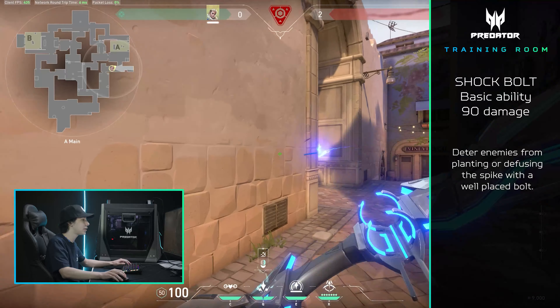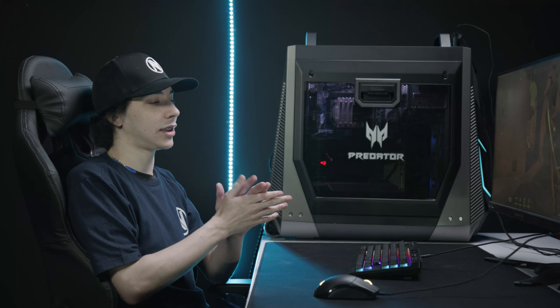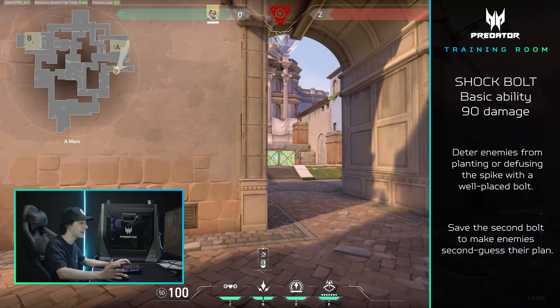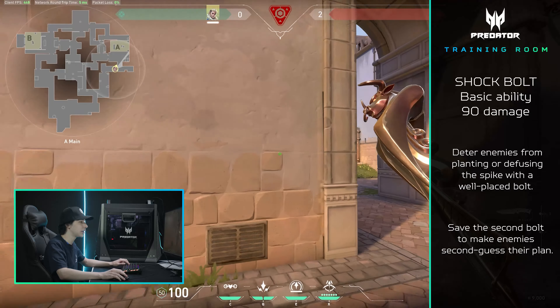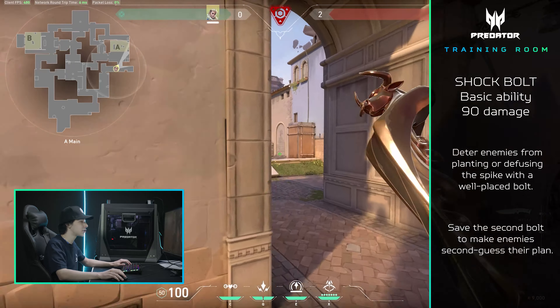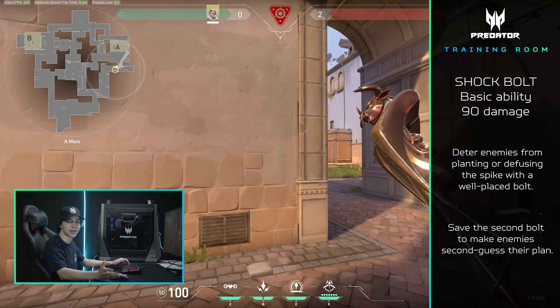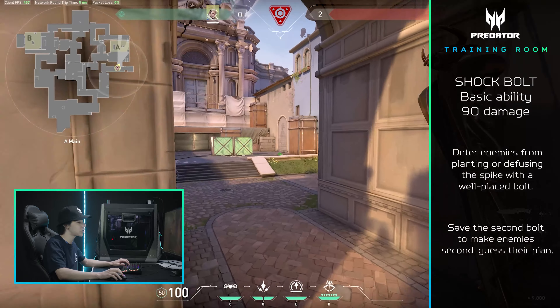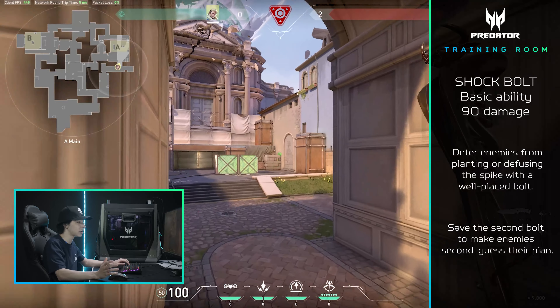You could save it and shock it off a wall. The thing I can't stress enough is you want to save your second shock dart because if you already sent one at the spike, you're hitting them for 90 damage if they tap it. So they know you also have another one left, and they're going to get off, get scared. They're going to say, 'Guys, I can't defuse, I'm 1 HP,' which will also create confusion in their communication — just another bonus for you.